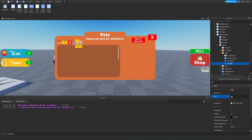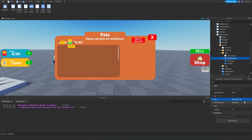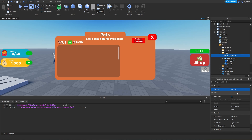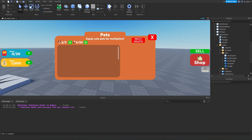Before duplicating the buy equipped button, we'll modify it: set the text to just a plus symbol, and the background color to a bright green. We'll adjust the size to just the entire Y width. Then we'll duplicate it, rename it to 'Buy Storage,' and set the layout order to 3 so it appears to the right of the storage text label. Now the stats frame is all set up.